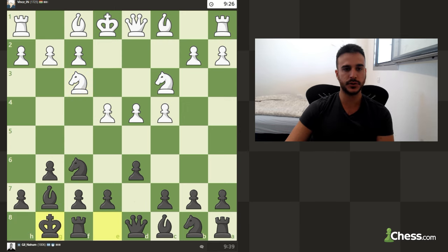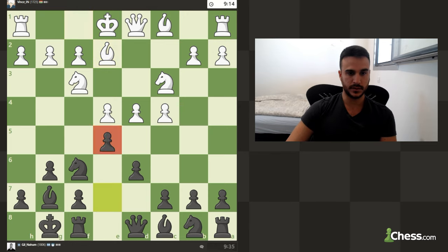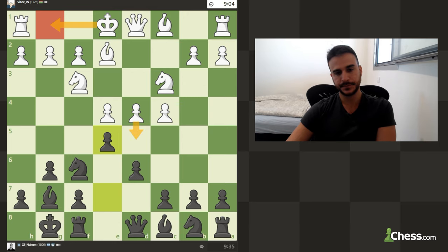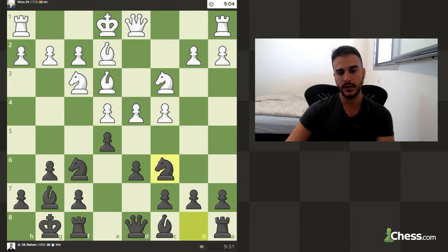And short castle. Now obviously in this position his bishop can develop and we can go e5. Let's go e5 - mostly in this position he can even short castle or go d5. Okay so let's go Nc6, and in this position if he goes d5 it can lead to very interesting games.